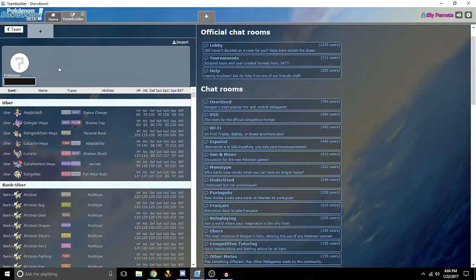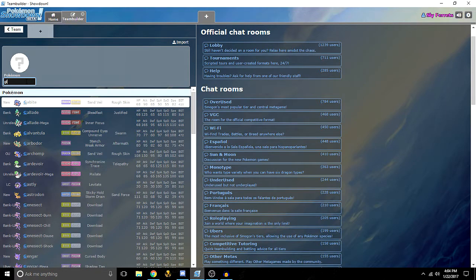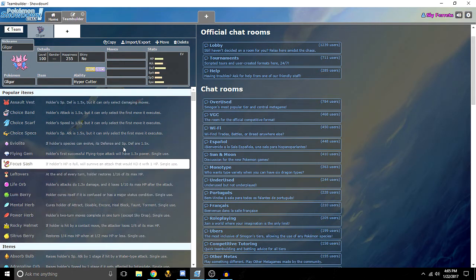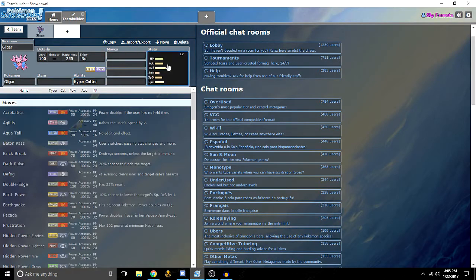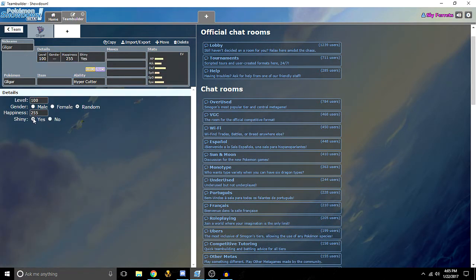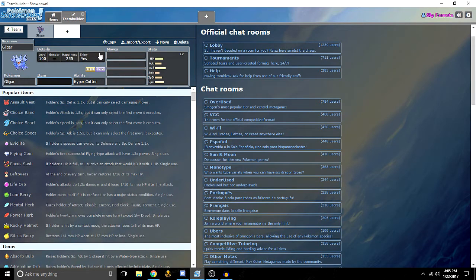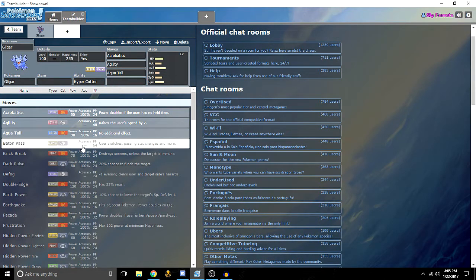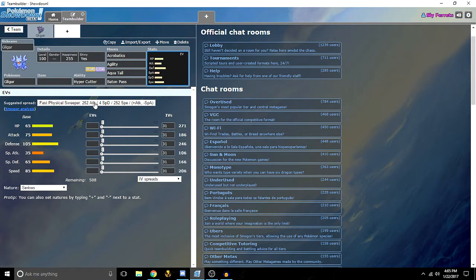We're going to go over here to team builder and pop that open. We'll click new team and add Pokémon. I'm going to type in my first Pokémon. As you guys can see, you can customize all sorts of things: stats, moves, shininess, happiness, level, gender, item, ability, and all sorts of cool things. For this video, we're going to only use the first four moves available in alphabetical order — those are the only moves we're allowed to use on all of our Pokémon, even though there are probably better moves further down. We'll be back once we have all our Pokémon set up.